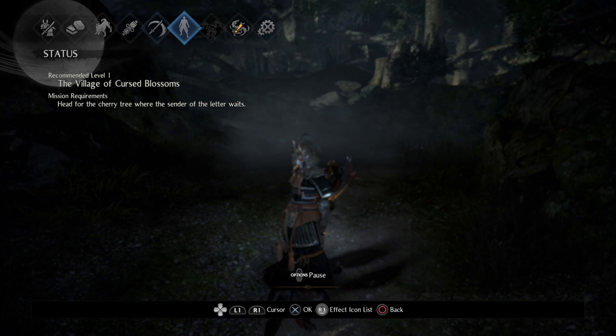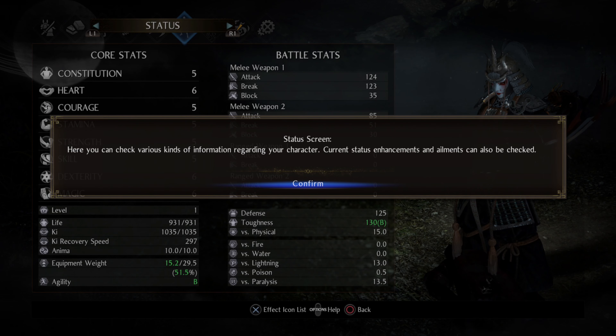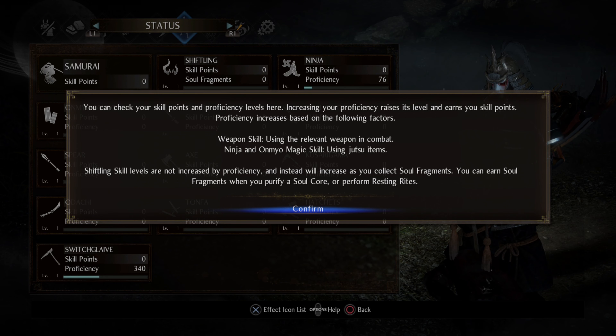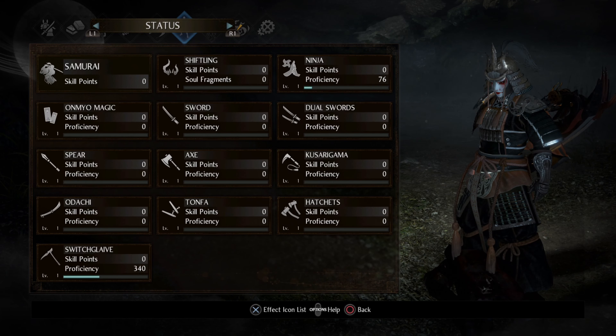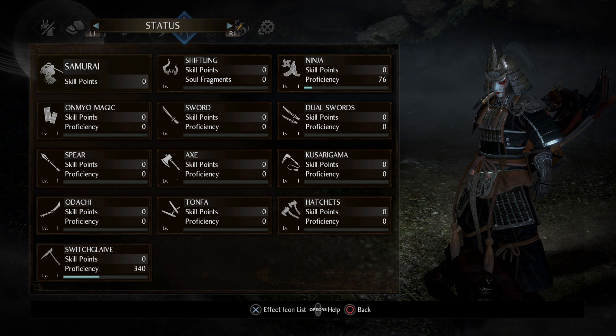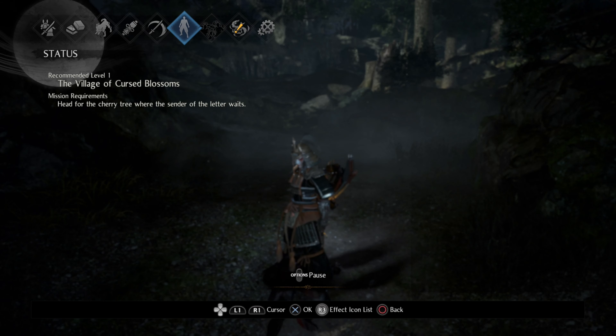To get to the screen that shows the proficiencies, you go to your character status screen and then hit the right button to go over one. It will show you your proficiency, where you're currently at level-wise, and your experience bar to get to the next level.